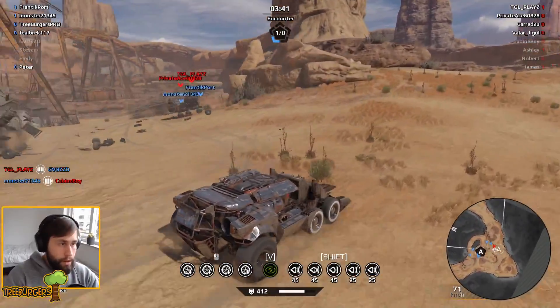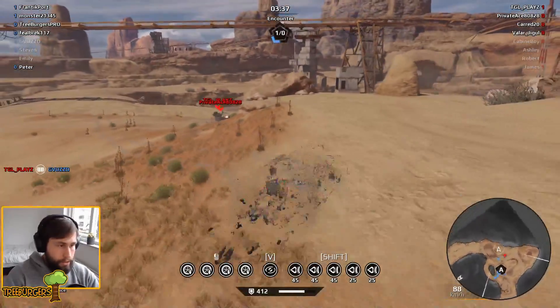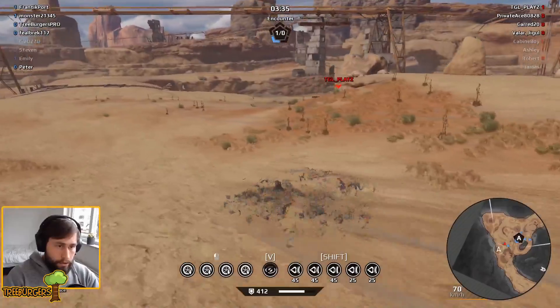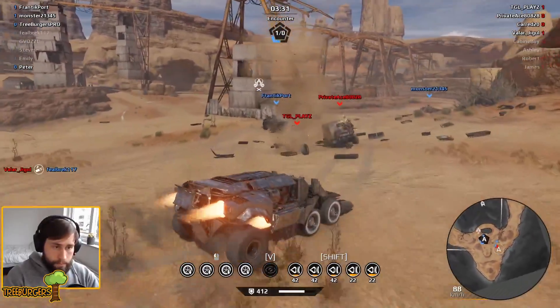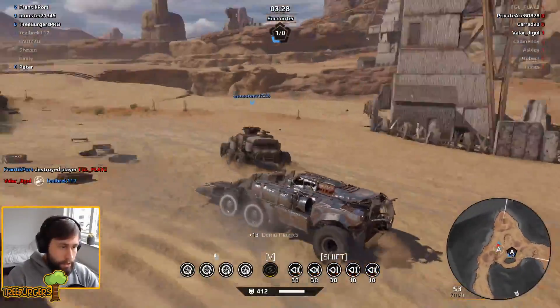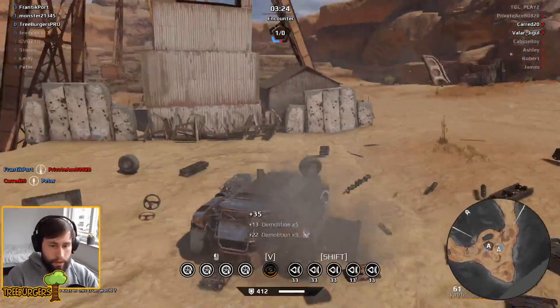Okay, we have a fusion right there. Can we send a fusion flying? I actually think we can. Where did he go? There he is. We just wedged him. We got a bit of points from that. We didn't get that one fully, but we're doing good. Five boosters left.